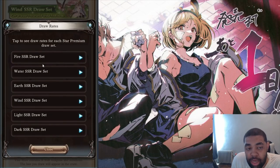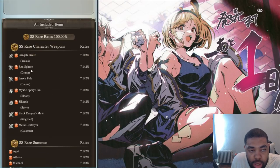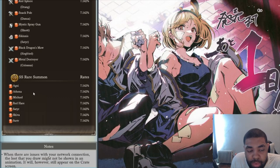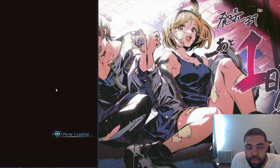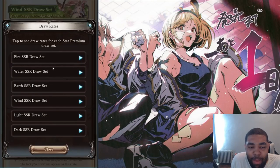For fire, you've got the mainstay weapons — Shiva, Agni, Michael. I don't think there's any great characters for fire though. The Gangster Knife — I'm not going to count it because we just have the maximum break scam gacha. Shiva herself is still pretty good. Metal Destroyer — a lot of these are from the scam gacha actually. You do have Satyr here which is a new unit. Sorter being here is pretty good. Michael — yeah, just the basic stuff. The main things people are going for are Agni and Shiva, mainly Shiva if you don't have it.